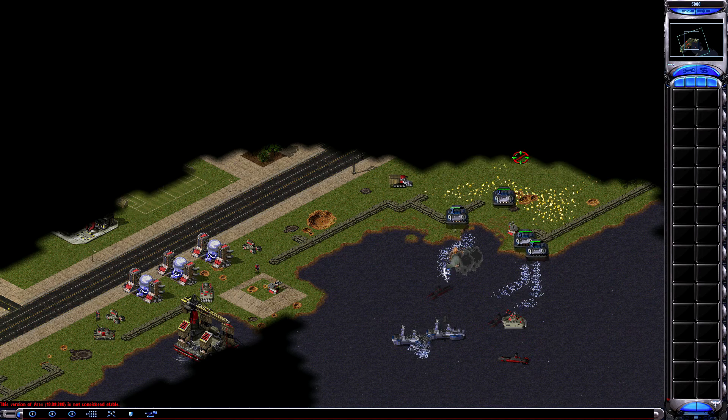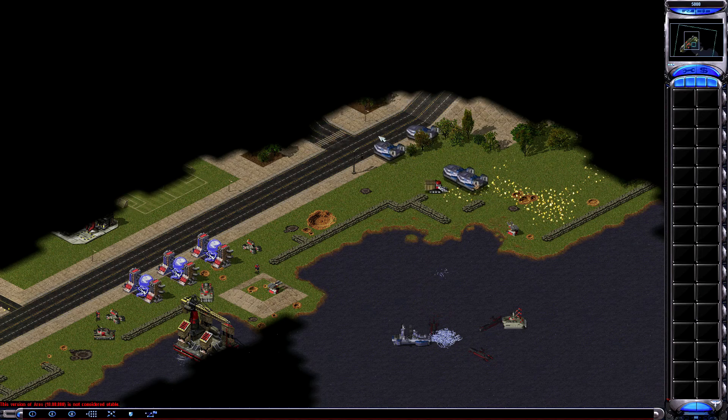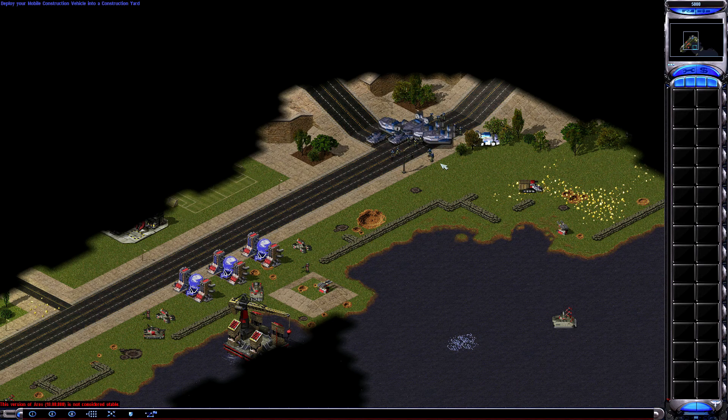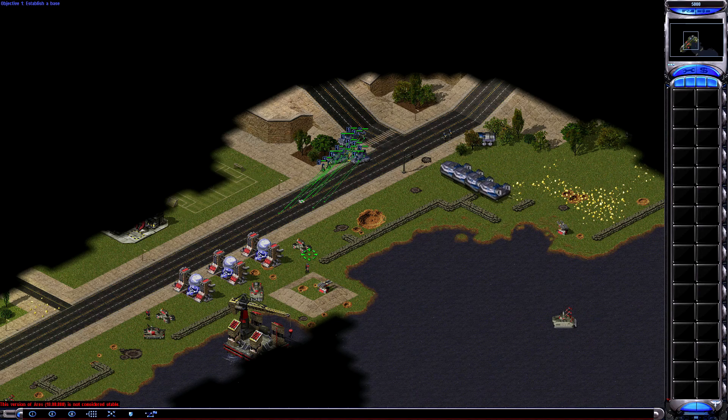This is going kind of terrible, but we'll handle the situation here. Get out of here. We don't get too much stuff to actually... You just get over here. Garrison yourself. Unfold yourself. There we go. Get out of here and then let's try to destroy this base here and establish our own.